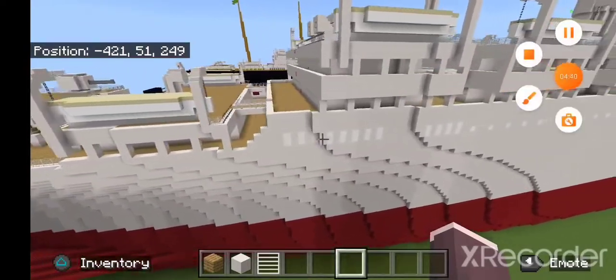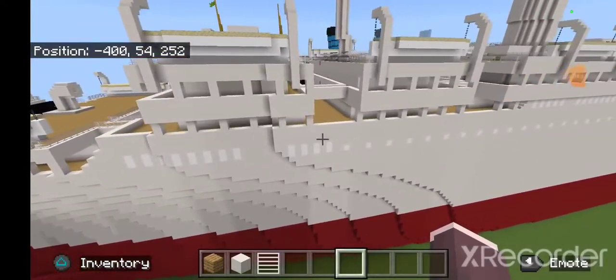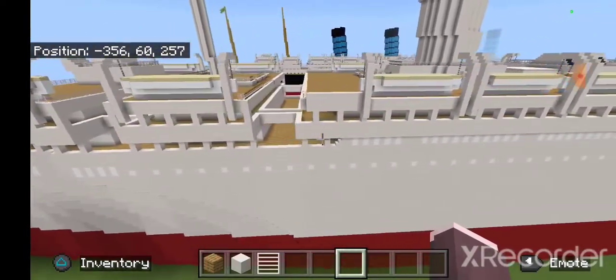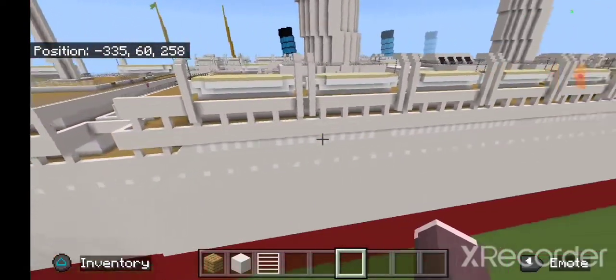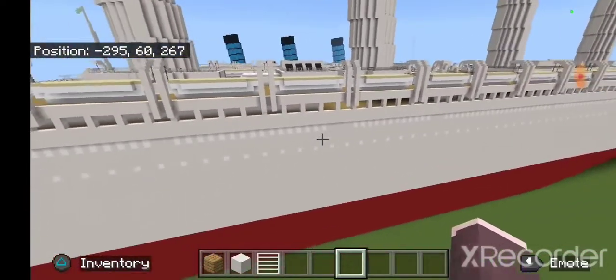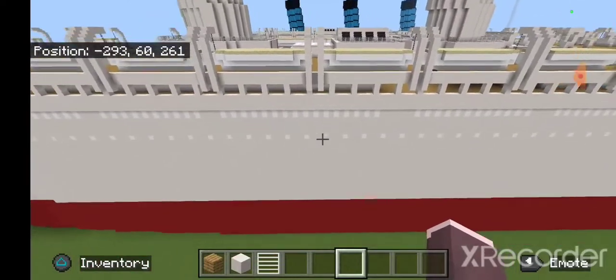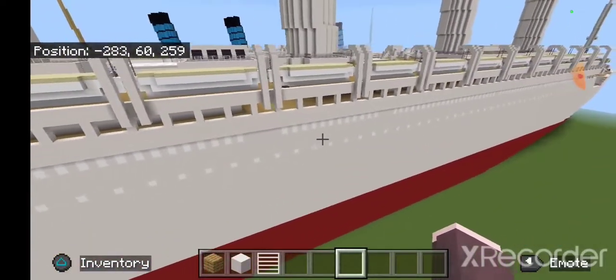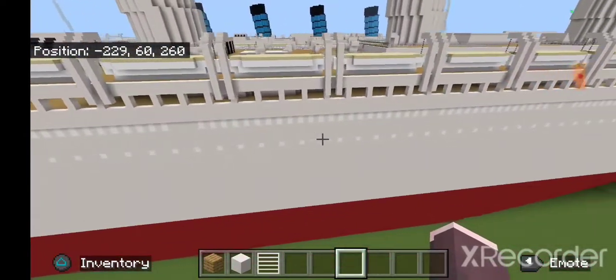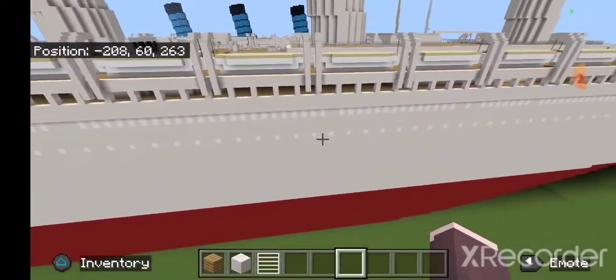This is the last fly around, and then I'll end it. With the concrete, I remove the glass and put the concrete on, and that kind of plugs and blocks out the windows.